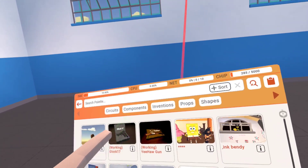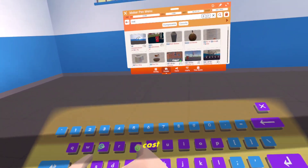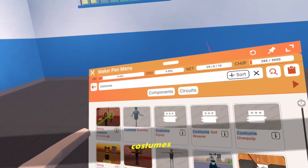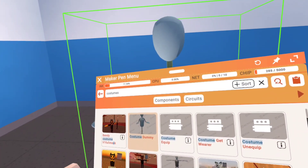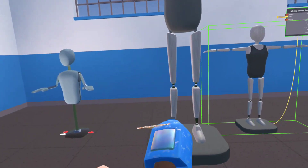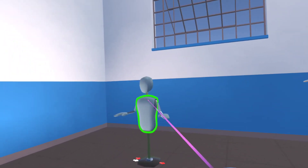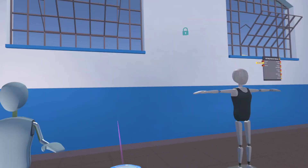I'm going to learn about costumes. I'm going to show you the Costume Domi Circuits version 1 and version 2. They work pretty similar, except version 2 has arms and legs.